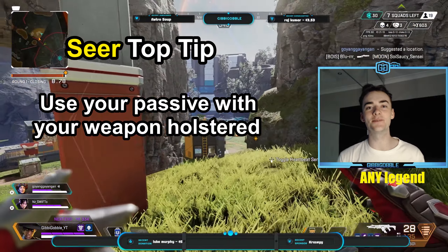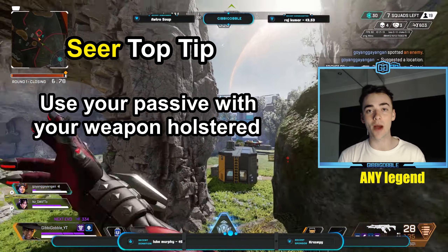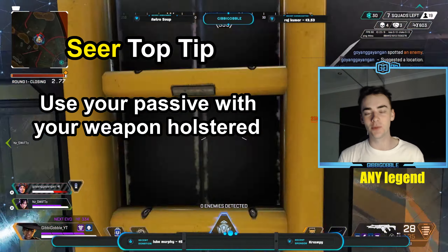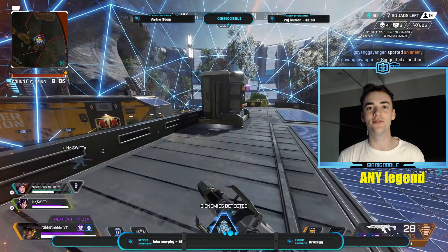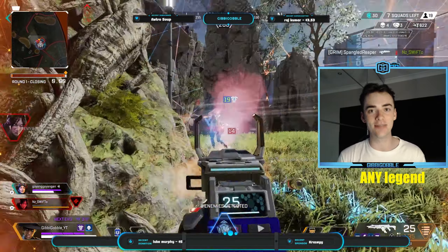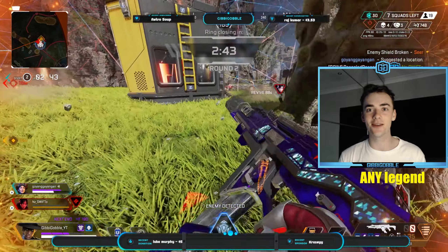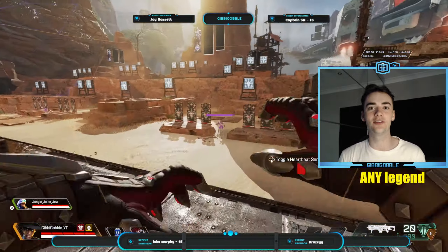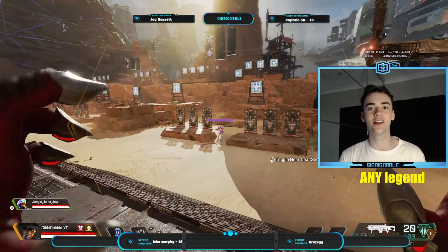Seer — when using Seer's passive, make sure that you use it with your weapons holstered rather than while ADSing with your weapon. This will allow you to scan around much faster than if you have your weapon out. While rotating or pushing a team, make sure to always have those hands up scanning around for enemy players. I have this habit of slide jumping, scanning while in the air, and then continuing running — that way I can quickly scan for enemies while still staying on the move.